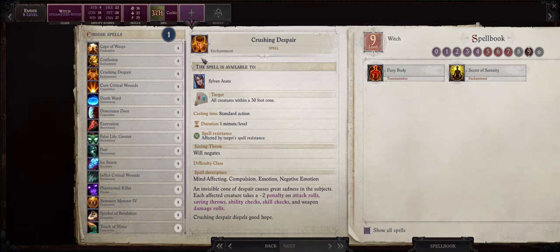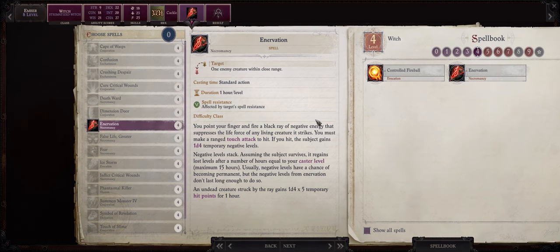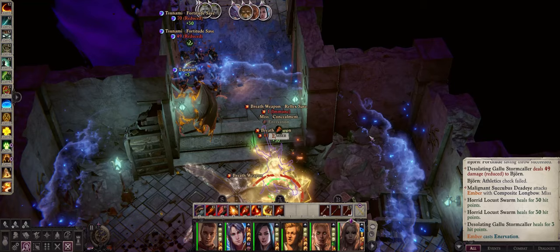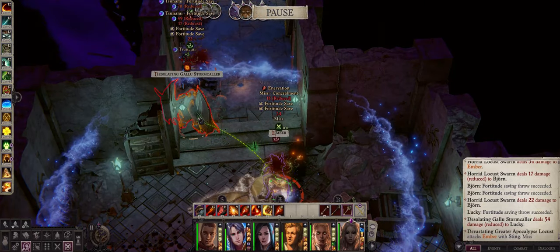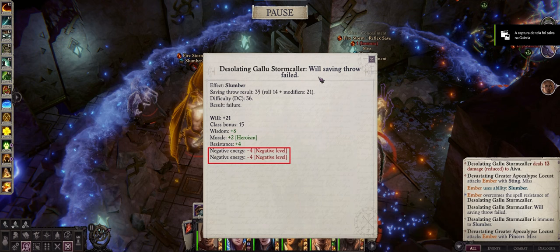Now at level 8 Ember will also get access to her first level 4 spells. My favorite pick here is Enervation. Enervation is a very powerful debuff that will inflict the enemy with up to 4 negative levels as a ranged touch attack. As you might already know, negative levels are an extremely powerful and very annoying debuff. The best part about this is that it doesn't have a save, so the enemy will always be hit with the negative level penalty. Negative levels also stack, so you can keep casting this spell to stack penalties to attack bonus, hit points and saving throws.